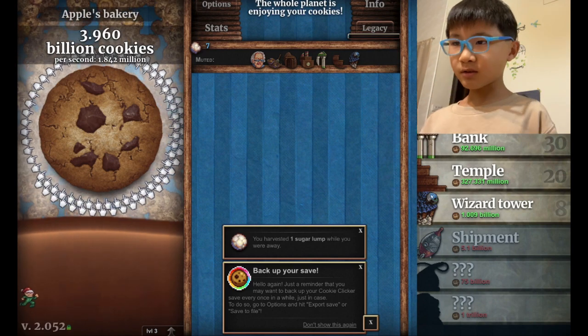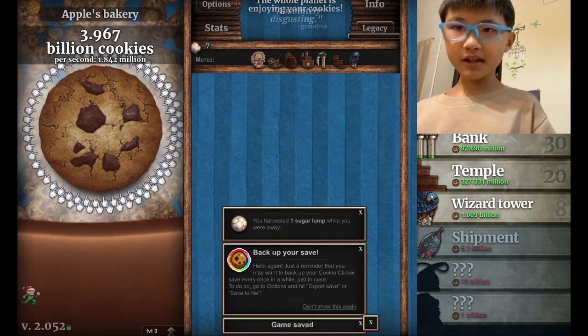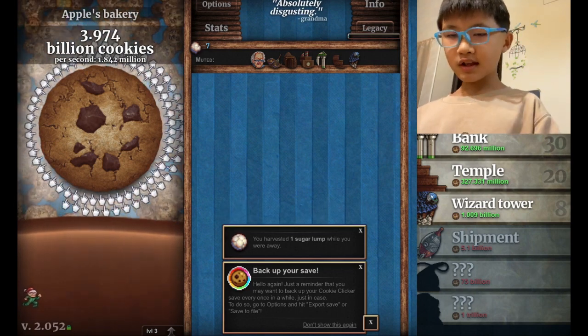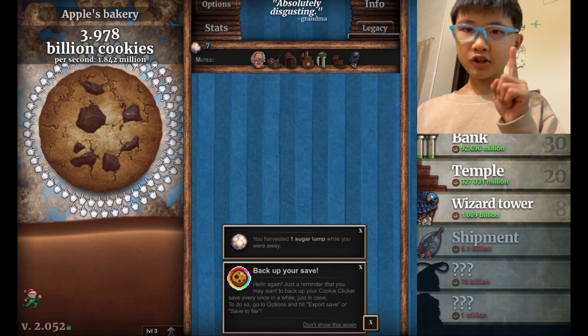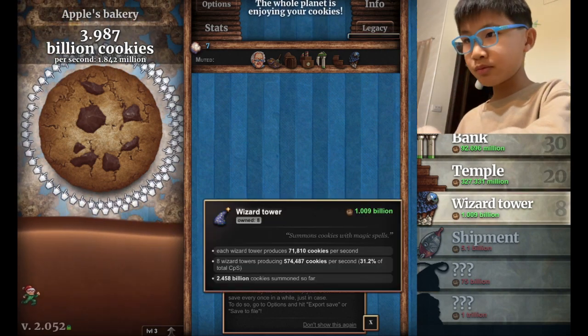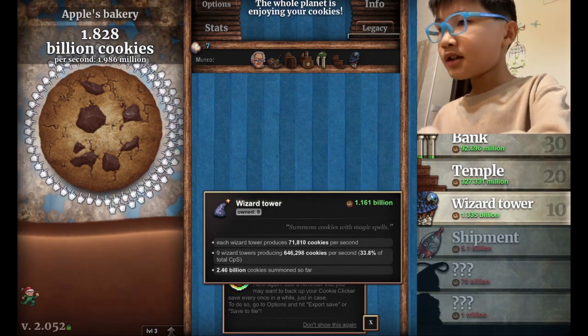So, I think our last goal was to get 10 Wizard Towers. I didn't get that, which means I have to get 2 today. The second goal is buying 1 shipment, so let's go ahead and click the 2 Wizard Towers. Boom, boom. There we go — I clicked 2 times.